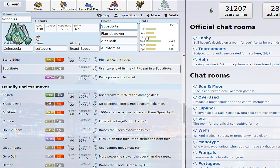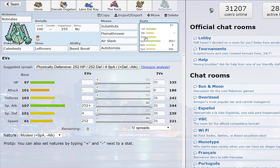Having Substitute on there means you can avoid weaker Scald burns, like from Toxapex for example — you can easily set up on it. Flamethrower and Air Slash, like I said, very nice coverage. Autotomize behind a sub means an easy speed boost, and it has the typing and the bulk to pull it off even without the sub. Steel/Flying is a great typing — that's the reason Skarmory has been so high up in the tiers for so long.